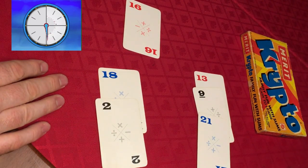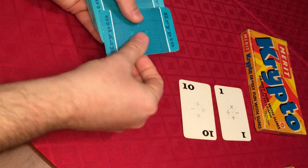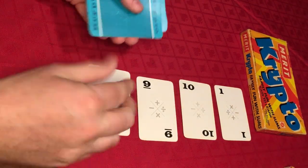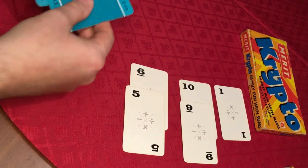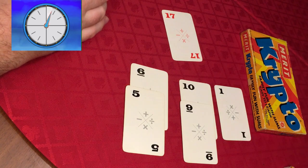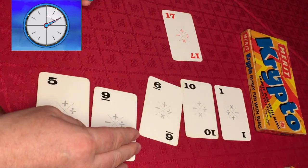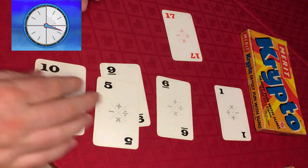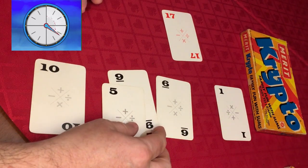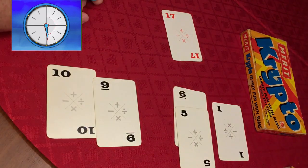We've got 1, 10, 9, 6, and 5. There's a difference of 1 there — that might come in useful. The target is 17. We've got 16 or 17 there... 19 take away 1, take away 1 is 17.